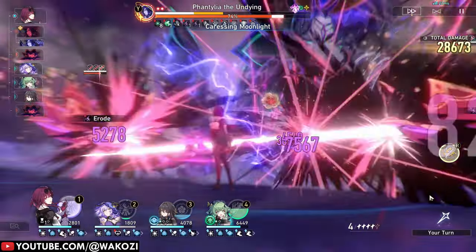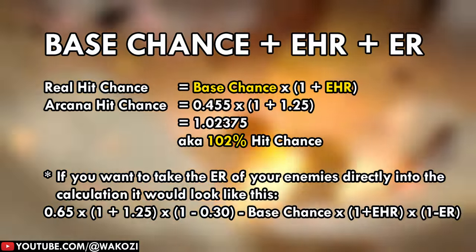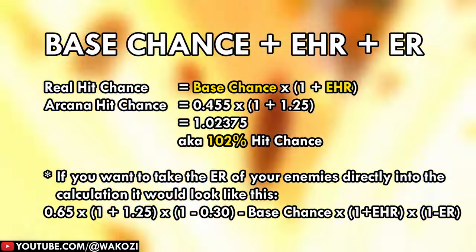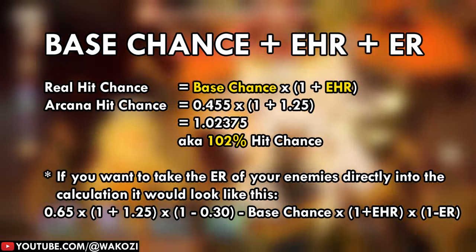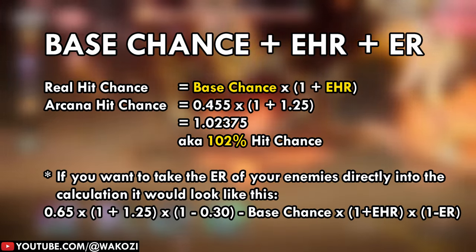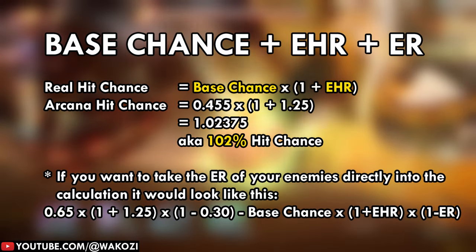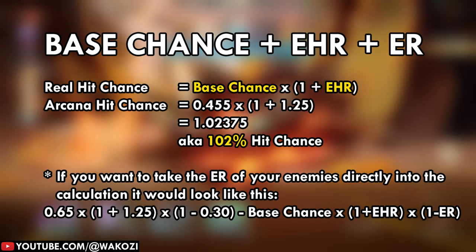From here, some number crunching leads us to our desired effect hit rate for Black Swan. You can see the formula on screen for her arcana ability: the 1.25 represents a 125% effect hit rate. Following that example, you will end up at a 100% chance to hit your opponents if they have a 30% effect resistance.